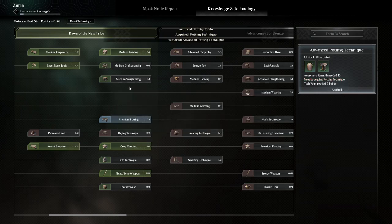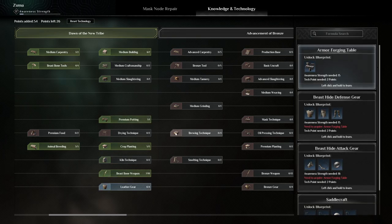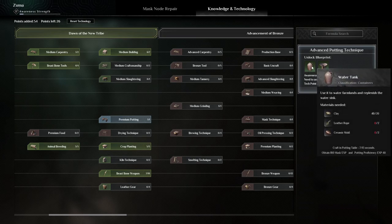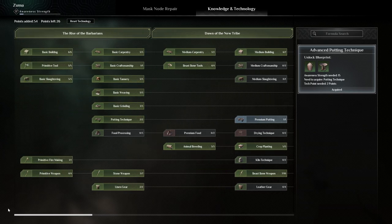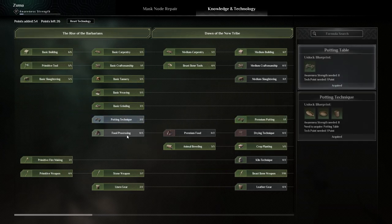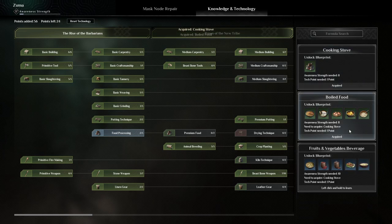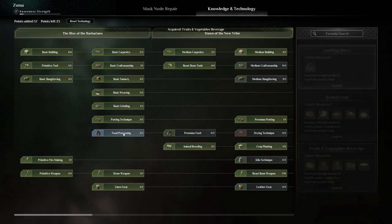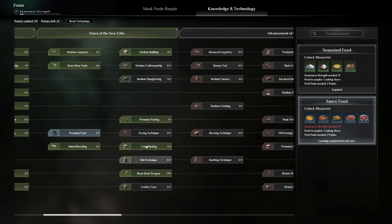I'll just confirm - there we go. I don't know which one that was on. Premium potting - is that it? No, that was what we needed to unlock. Oh, that's why - down here. We're too far along, so now we need the cooking stove. Let's get all this - broth, all this other goodness. Food processing - that's done. Premium food. We have so many points, 19 to make some of the better stuff, and there we go, so we got the potting.